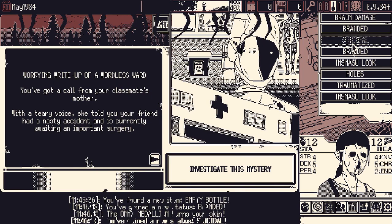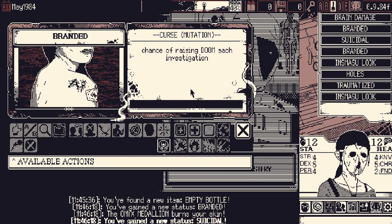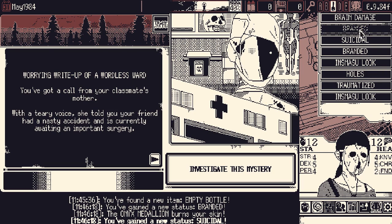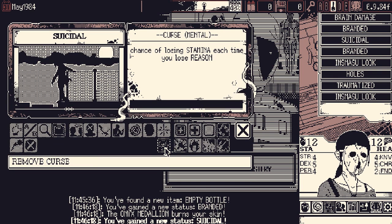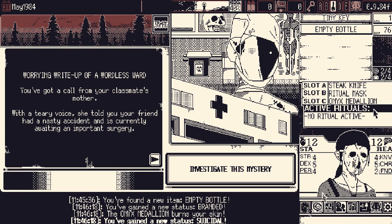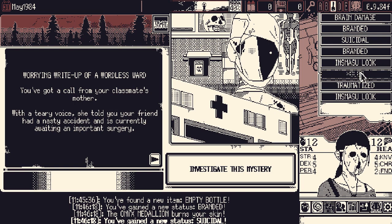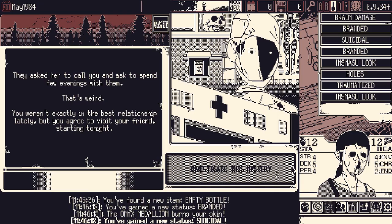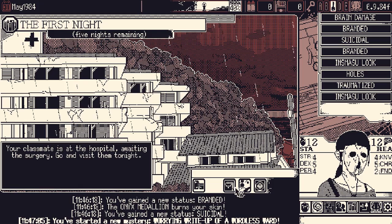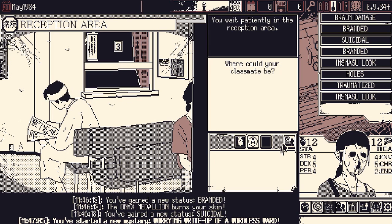We got Branded — this is the same one. Did we get Traumatized again? Yeah, we got double Branded. More and more doom — so much doom. And Suicidal: losing stamina every time we lose reason. We get a free removal thanks to our medallion, which means I may have wasted one of them. Near the end of the mystery I'm going to remove Holes — everyone remind me to do that. Okay, chat — this is not recorded live. I ever forget everything I tell myself to bring up later in the video. It bothers me. Hopefully it doesn't bother the viewers as badly.